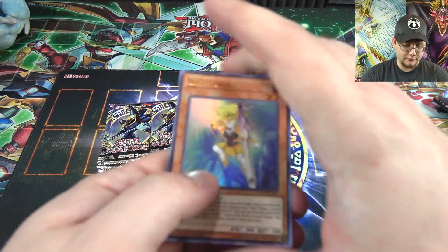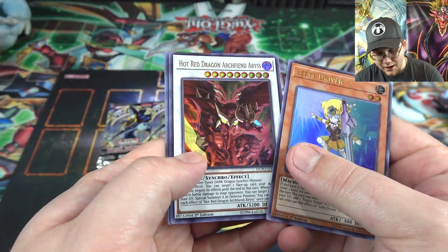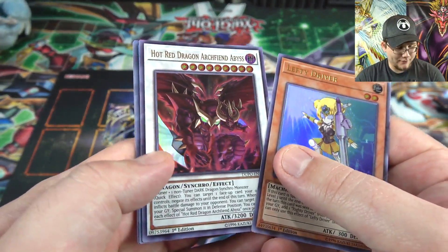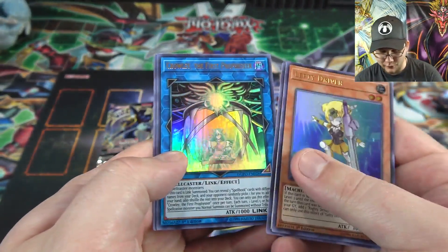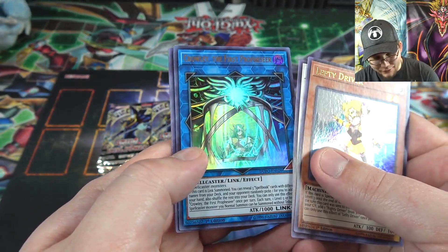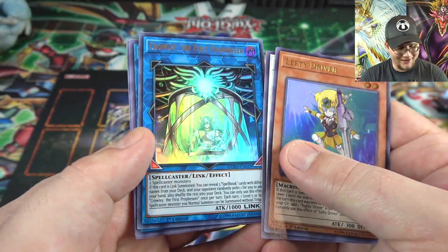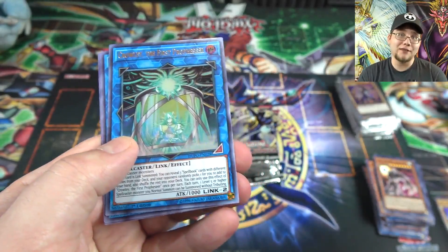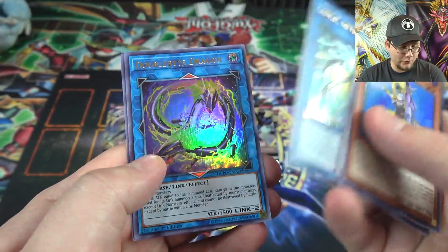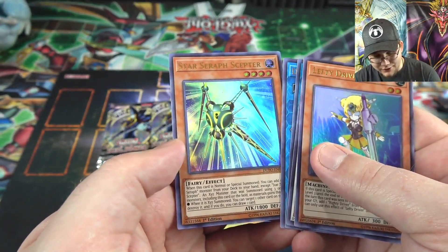I need one more Ghost Spell for a playset — maybe I'll get that. Lefty Driver, Archfiend Abyss — really glad they finally reprinted that. We finally got one of these: Crowley the Prophet, the Prophecy link monster — that's awesome, another one we've been waiting on. A Double Bite Dragon and then Star Seraph Scepter. They actually put quite a few missing link monsters in this set, I'm glad about that.